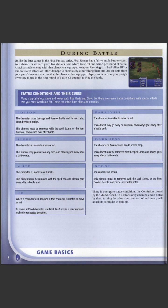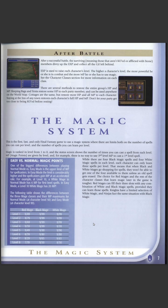There are some status effects covered here too. Unlike later games in the Final Fantasy series, Final Fantasy One has a fairly simple battle system — your characters are each given five choices and you select one action per round of battle. In games One, Two, and Three there's no ATB system; you choose attacks for all your characters and then they go through in a cycle.